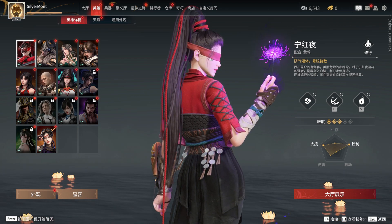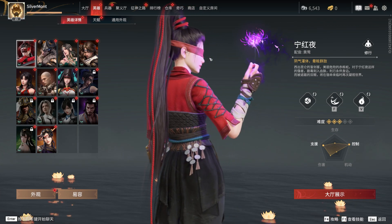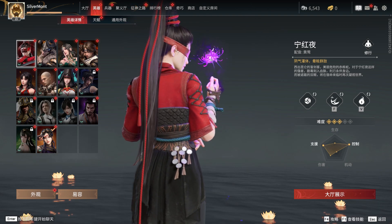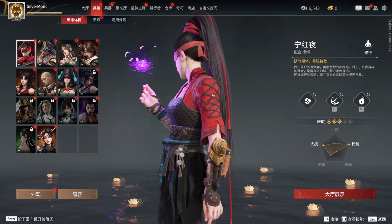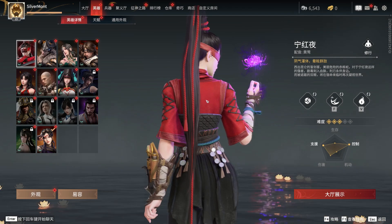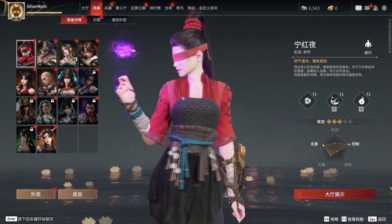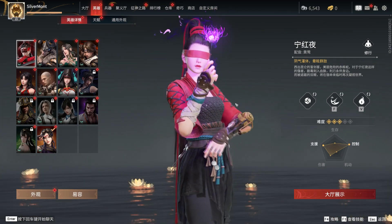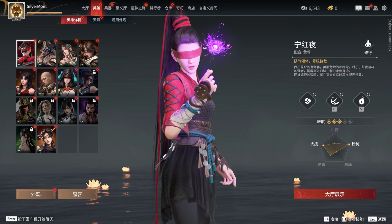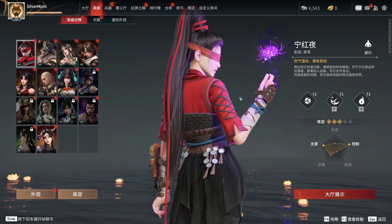Her Chinese name is Ning Hongye. I think Ning is a surname, and Hongye means Red Knight. Yeah, she's a very red character — she even has like the red string of fate going through her giant ponytail. And she's looking at a flower even though she's blindfolded. Maybe she got some power from nighttime, or maybe she can smell the flower. It looks very pungent.